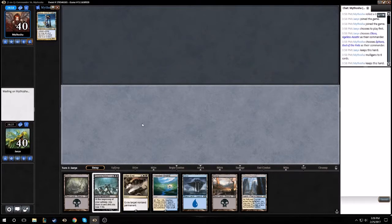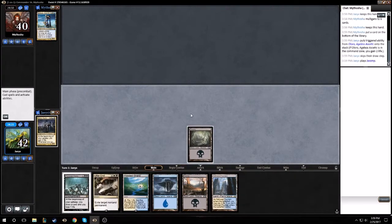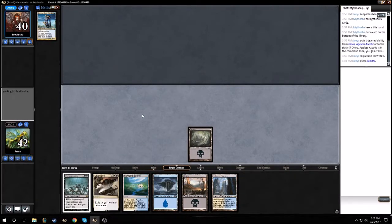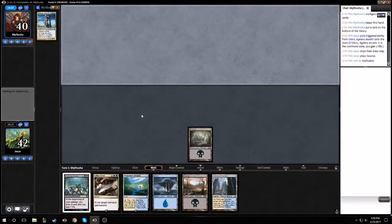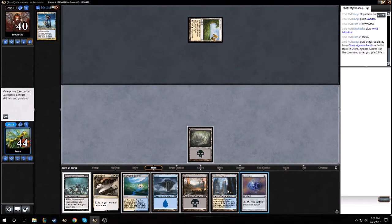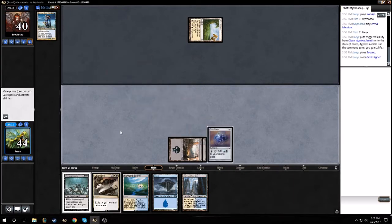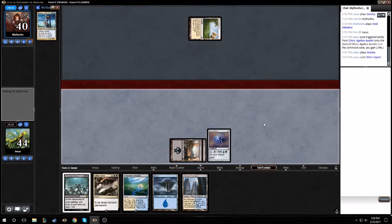Looks like our opponent mulled to four or to six. He's playing vivid lands, so we probably don't have to worry too much about Strip Mine or Wasteland — we should be good to play out our fetches. I'll actually hold on to them though just so I don't have to take damage this turn casting signet. They both can get untapped lands so it shouldn't matter too much either way.